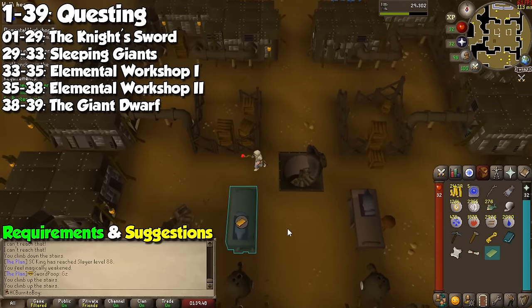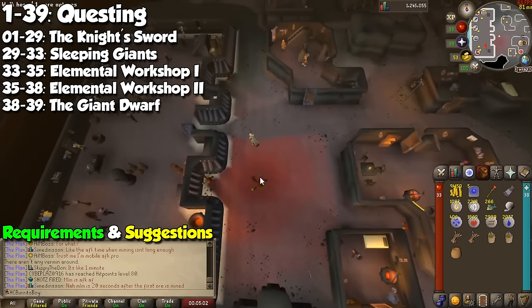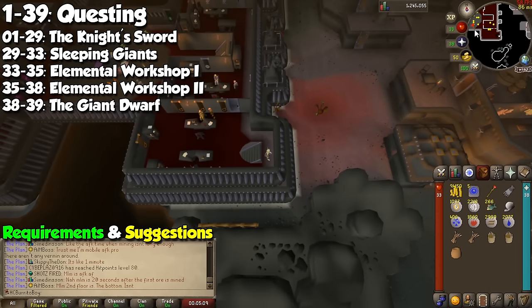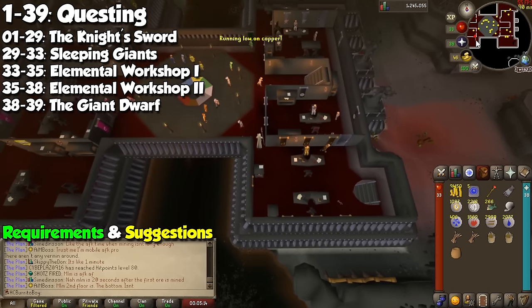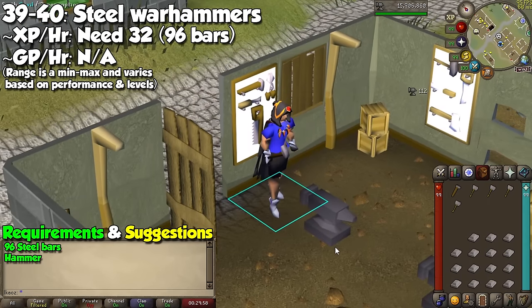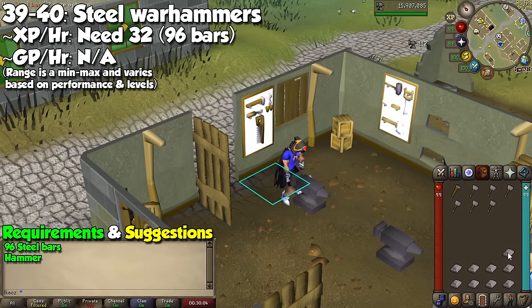You will need a few crafting levels, which can also be obtained pretty quickly, and now you will be at a healthy level 38. The last quest is the Giant Dwarf — this will only take us to level 39, but after this adventure is done, Keldagrim will be opened which hosts the Blast Furnace, which we'll use for both tons of profit and tons of experience per hour. None of these are 100% needed, but extremely nice to skip on some early game pain. The last thing I recommend is to buy 96 steel bars, go to Varrock West Bank with your trusty hammer, and make 32 steel warhammers to reach level 40, which is where we are going to start most of our training.